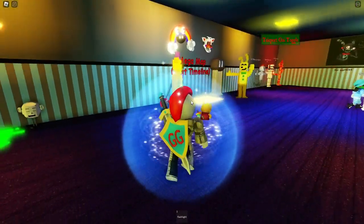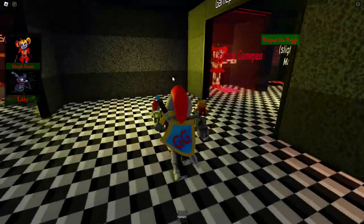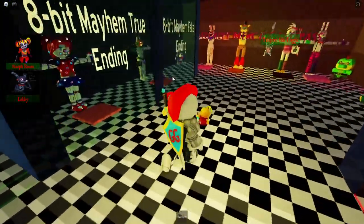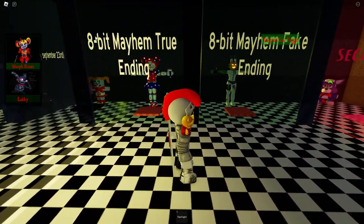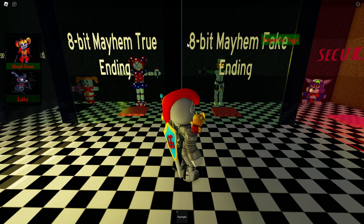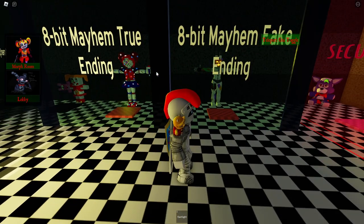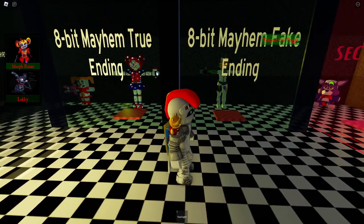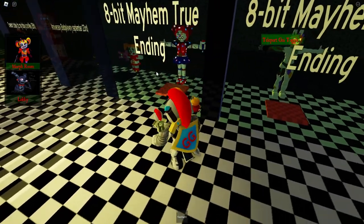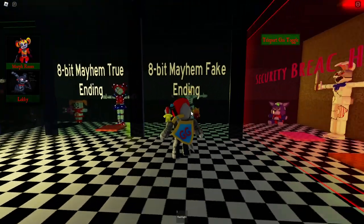There are still the glam rocks and Vanny to check out over in the game pass section, so let's teleport there. Also, the new event badge is the 8-bit Mayhem badge. I do have a video on it, but now it's a lot easier to understand and looks cooler. I definitely recommend you go get that badge.